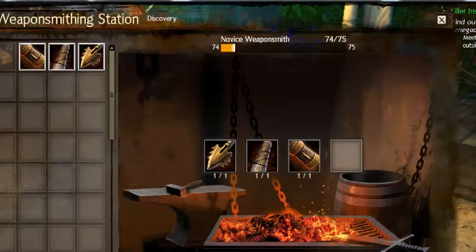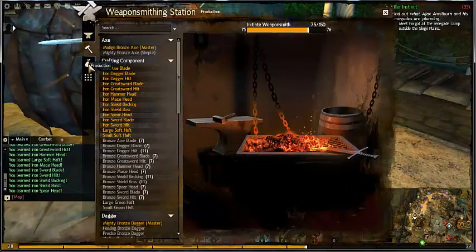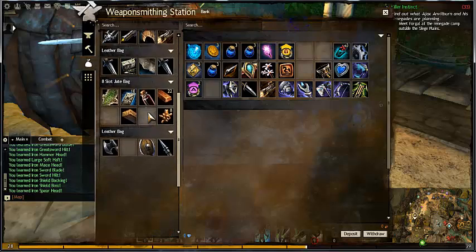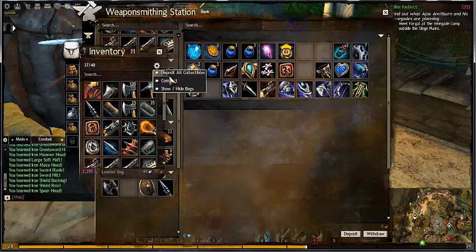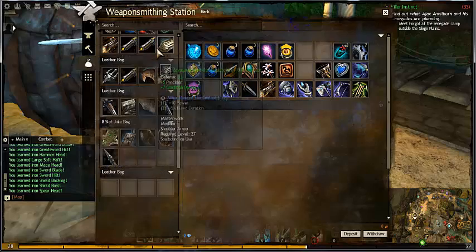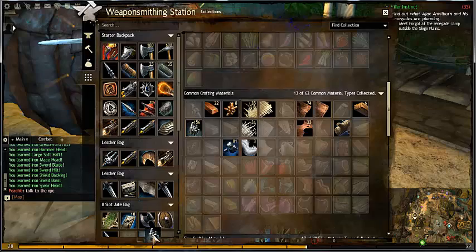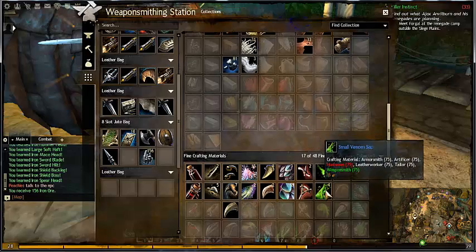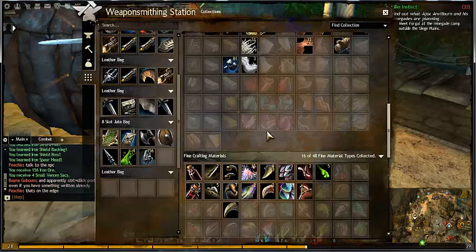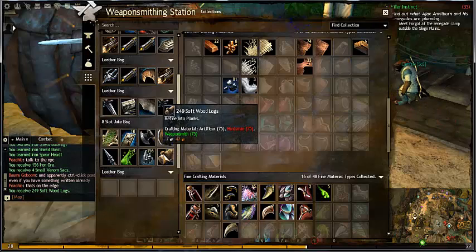Come on — there we go, 75! Oh, I knocked all this cool stuff. Okay, I'm going to get my iron. I've been stocking up on it a fair bit. I can use those. There we go.